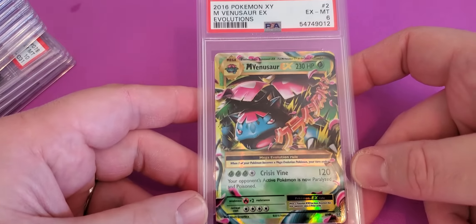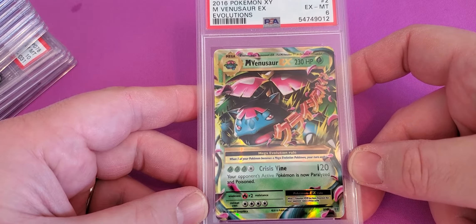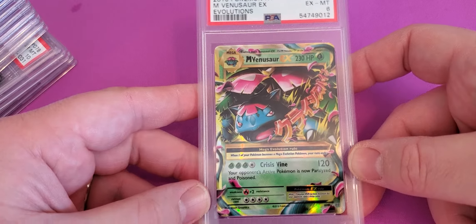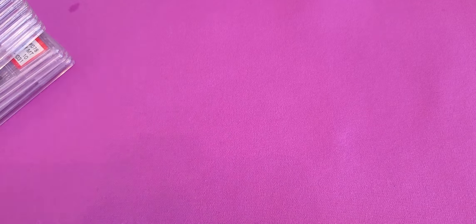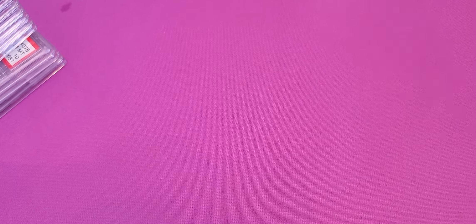Venusaur — Mega Venusaur EX — hit a 6 from Pokemon Evolutions. Not sure what happened there. Must have been a surface thing or something. But you can't all be winners, I guess.